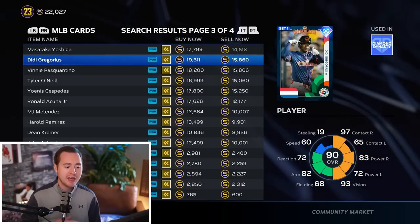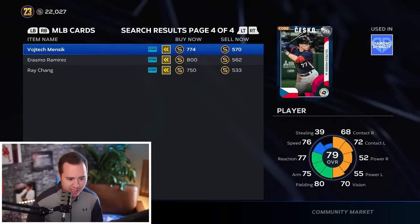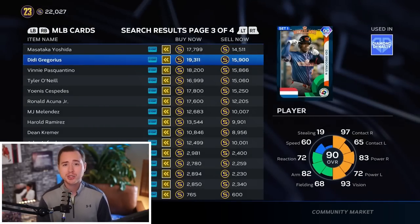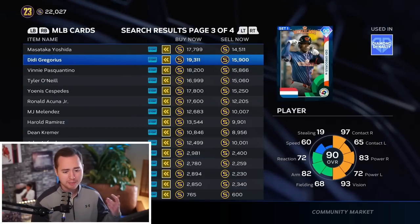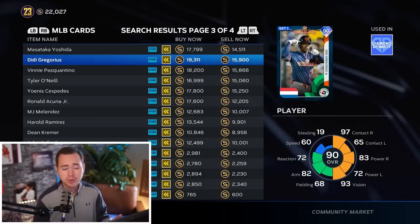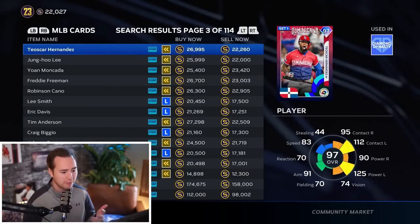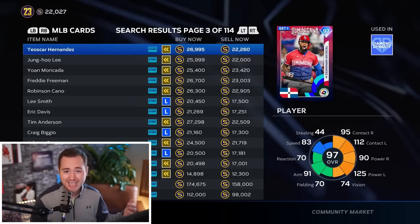That brings me to my next point: set it and forget it. If I put an order on DD Gregorius and somebody overcuts me by one stub, then I overcut them - all that does is take time away from putting in other orders where I could be making profit. Trust the market. If I put in an order at 15,901 and somebody drives it up to 16k, that's fine. I'll let mine go through in maybe 20-30 minutes; in that time I've been flipping everything else I can find.